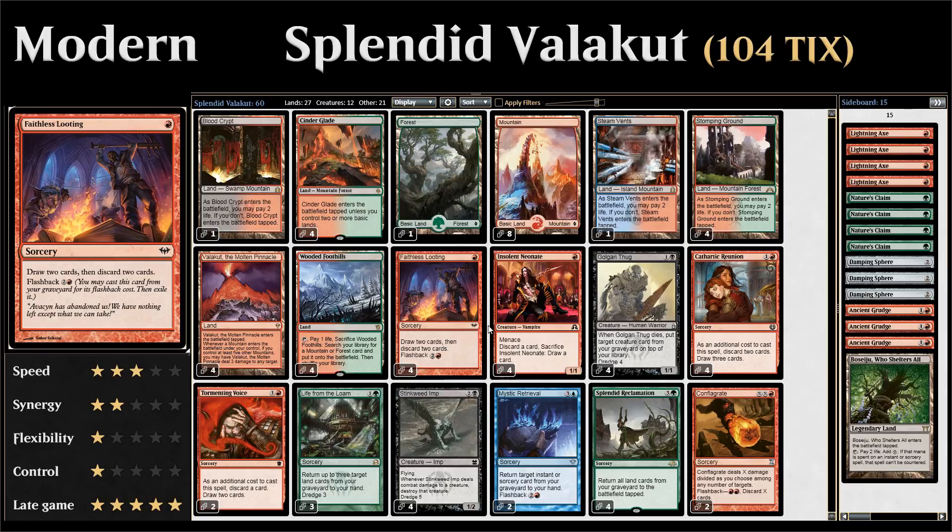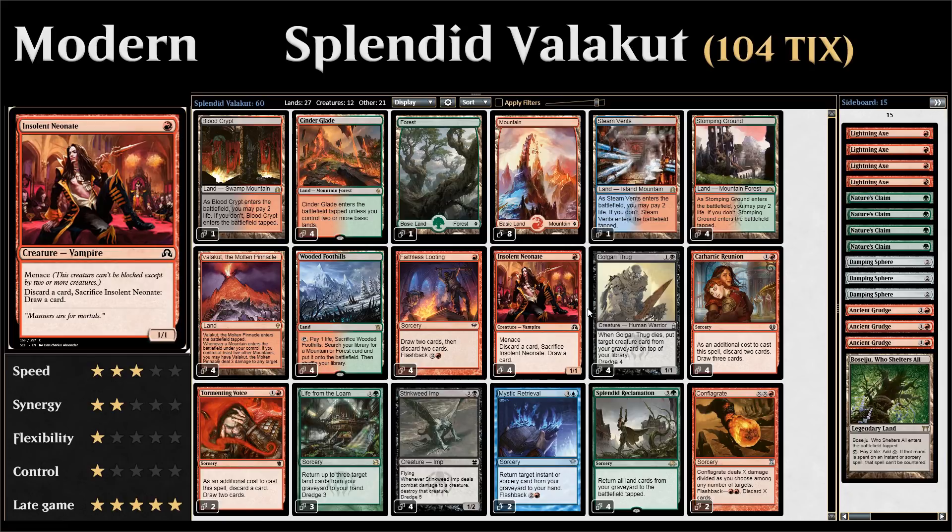We also have four copies of Insolent Neonate — single red for a 1/1 creature with menace. We can discard a card and sacrifice the Neonate to draw a card. This works very well with dredge cards since you discard the dredge card before getting the draw, meaning you can dredge instead of taking the draw step. Unlike Faithless Looting where you have to draw first and then discard, the Neonate is preferred if you don't already have a dredge card in the graveyard.